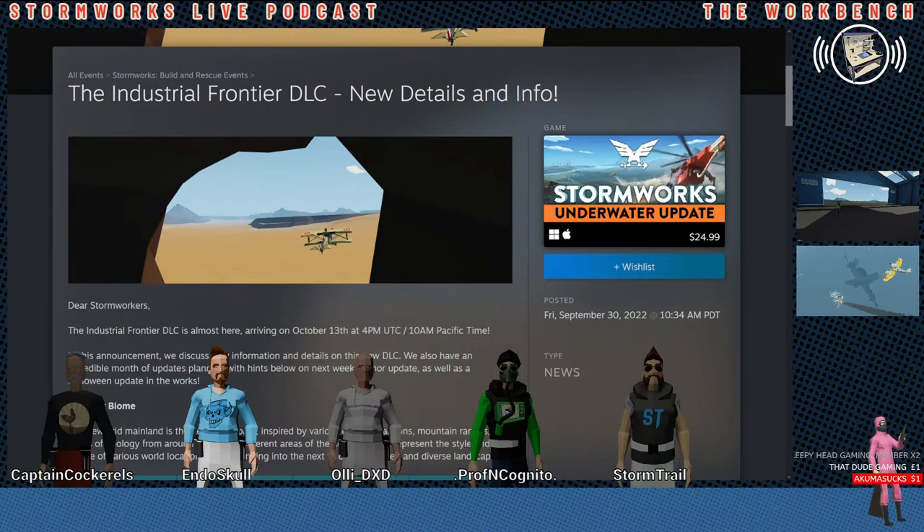We have Supes, Blue Space, Bishop, Supes again, and Jadron. Jadron — ooh, that's a cool name. So anyways, I guess we're talking about the Industrial Frontier DLC.